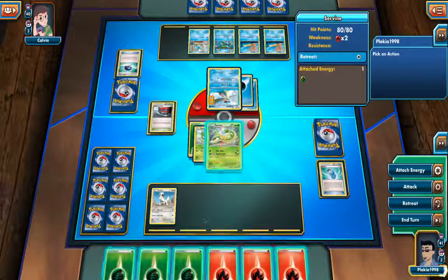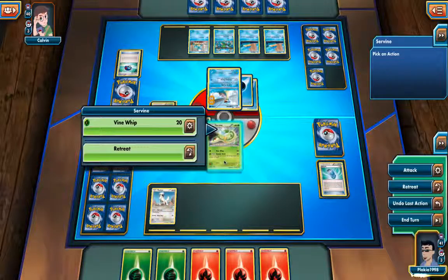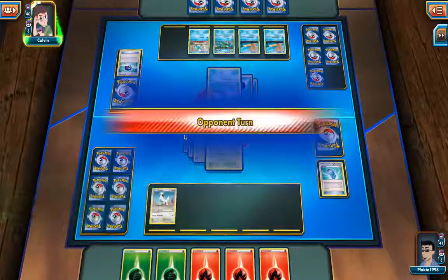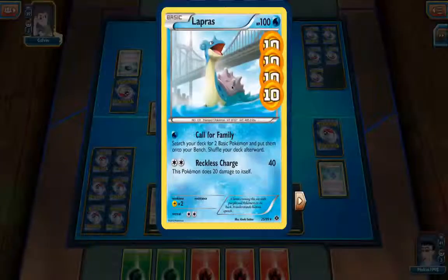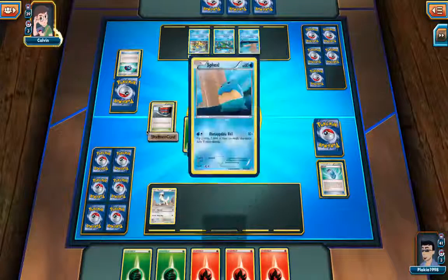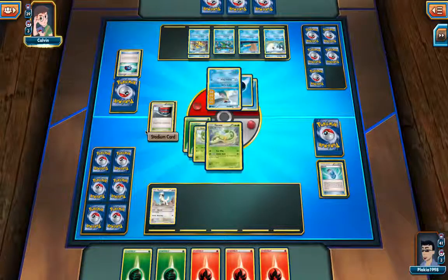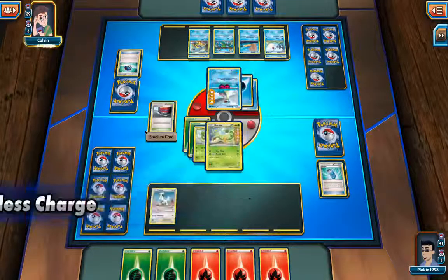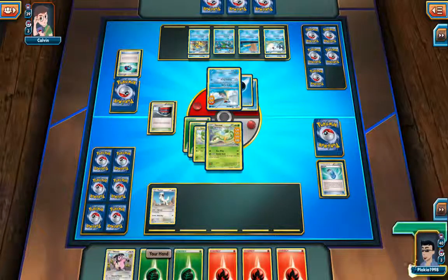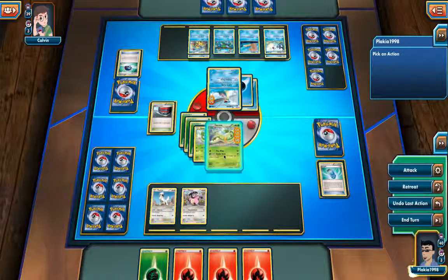I have a Servine and I can attach another energy card to it. Lapras has quite a lot of HP at the moment so I can only use Vine Whip, but it should do 40 damage. Wait - Lapras is a Water type. Its weakness is Lightning, not Grass. I thought Water was weak to Grass, but apparently it's only weak to Lightning, and I don't have a single Lightning Pokémon.